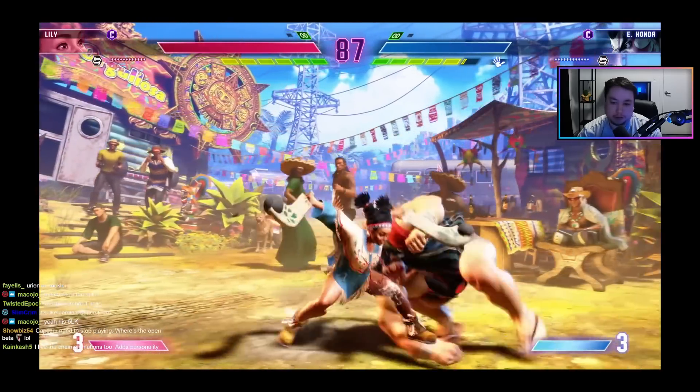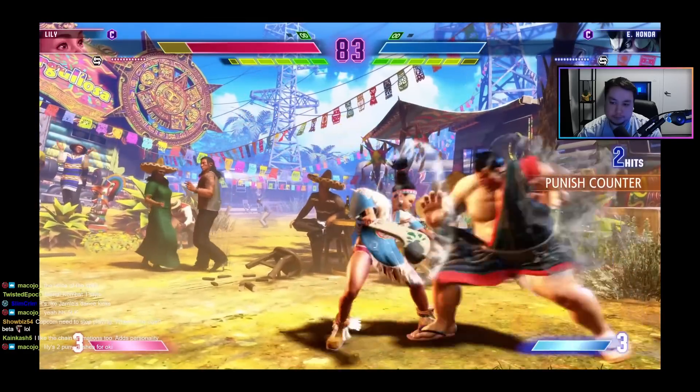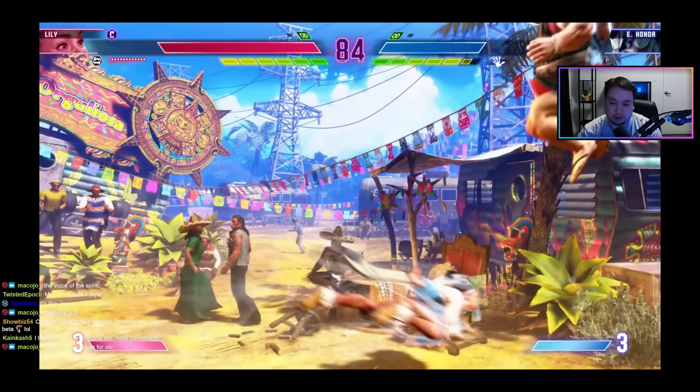I wonder if it's cancellable — maybe something similar to Kimberly where it's not cancellable. A lot of Lily players need to look out for this: if you're too predictable with condor spire trying to get in, the opponent will neutral jump. Honda's got one of the best neutral jumps in the business because of his jumping hard punch.